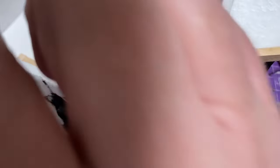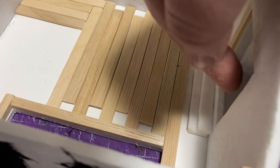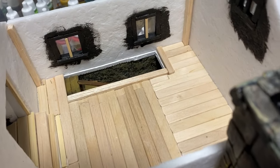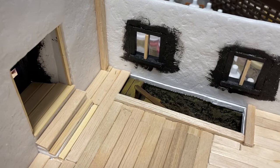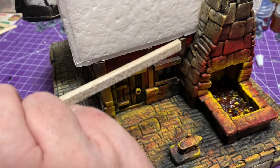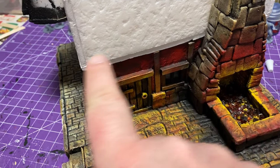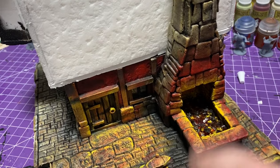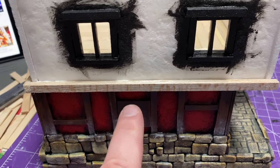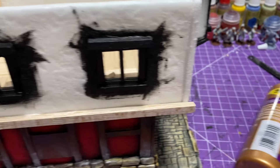Now it's time to add all the popsicle sticks to the flooring. I just added a bunch of planks — I plan on covering all the floors including inside that nook to give it a nice hardwood floor look. After completing that, I put balsa wood in the corners, which gives a little extra support when you glue it in there.